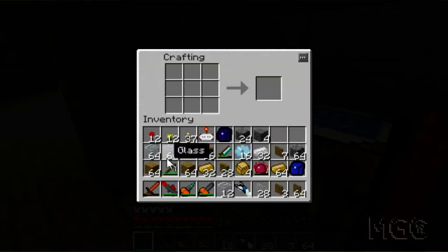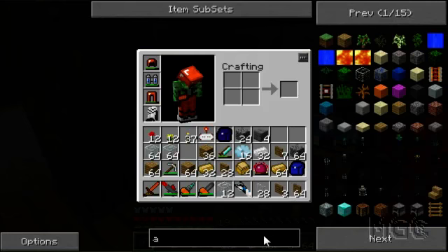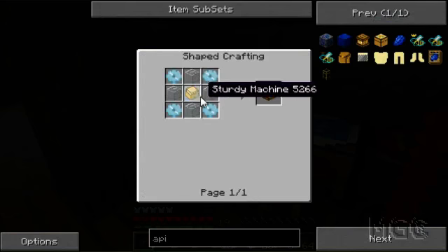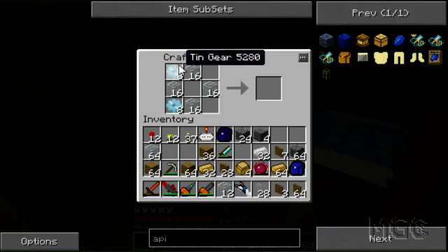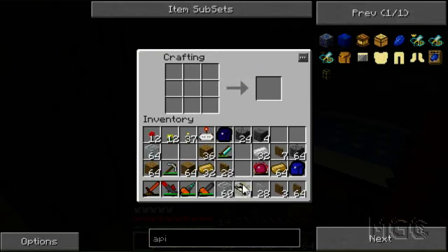I need to check the apiary recipe because I can't remember exactly off the top of my head. Apiary - there we go. I was right, I need glass. Wait, I'm making sixteen - no, I'm not making sixteen. There we go, four apiaries. I just have lots of glass - confused myself. Awesome.